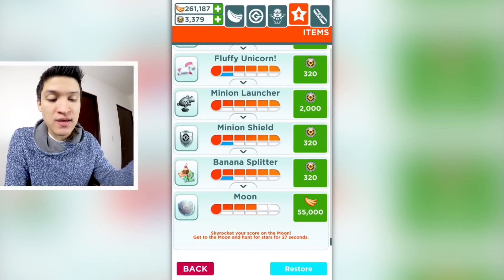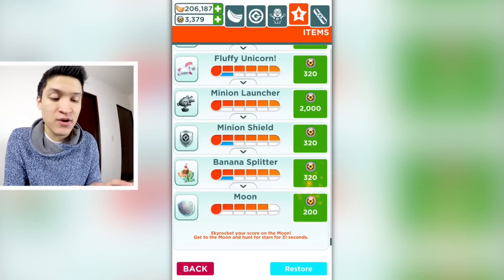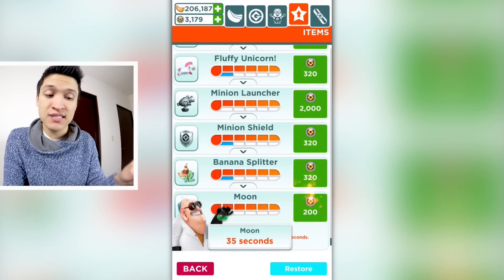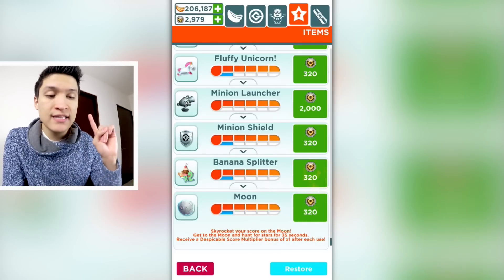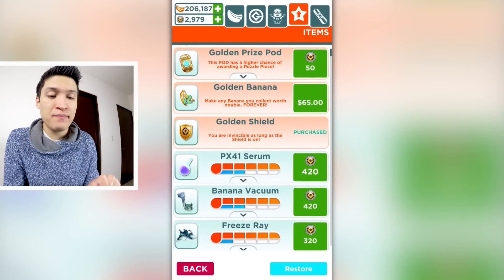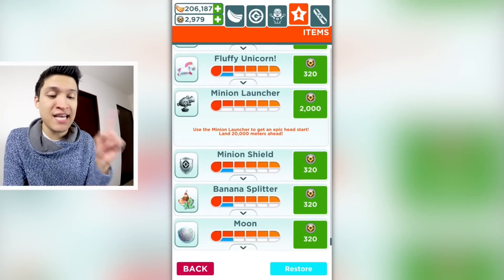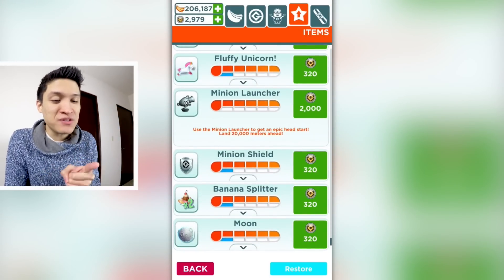Okay, currently the Moon lasts 27 seconds. 55,000 bananas later it's 31 seconds. 200 tokens and now it's 35 seconds. Another 200 tokens and it's plus one despicable multiplier. So there we go.